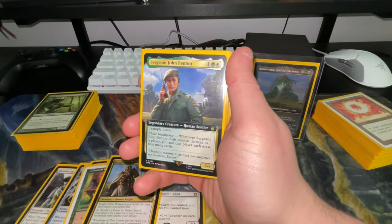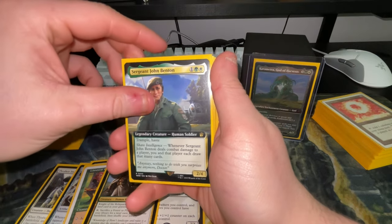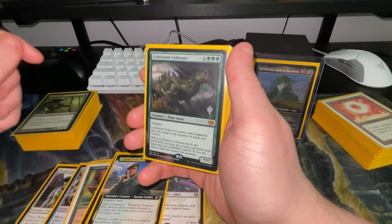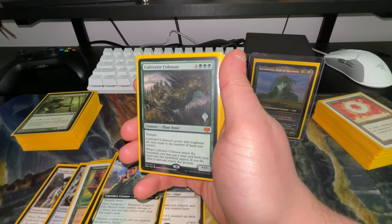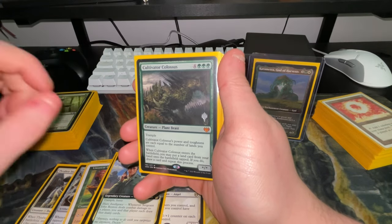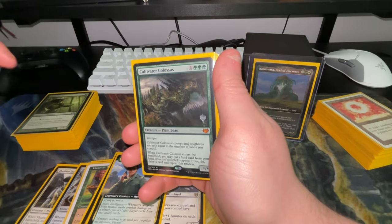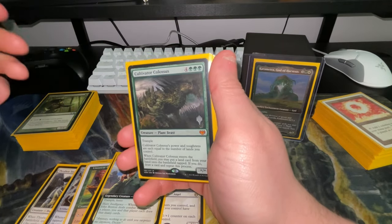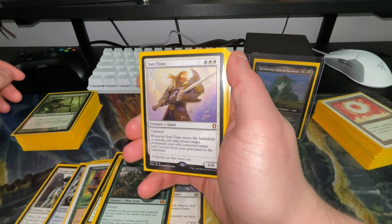Cultivator Colossus has toughness equal to the number of lands you control, so it can get out of hand. When he enters the battlefield you can put a land into play and keep doing that — there are ways to check the top of your library, shuffle, and just keep popping off. Sun Titan lets you return a permanent with converted mana cost three or less from your graveyard to the battlefield when he enters or attacks.